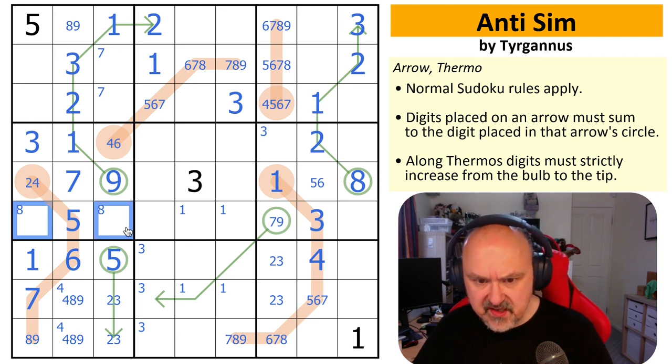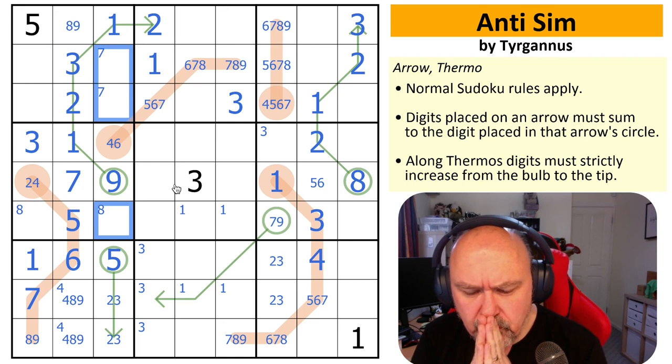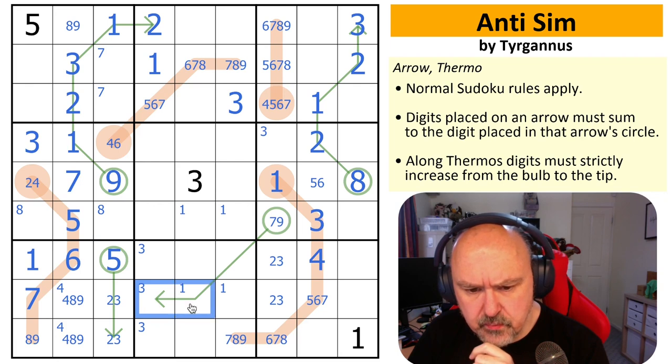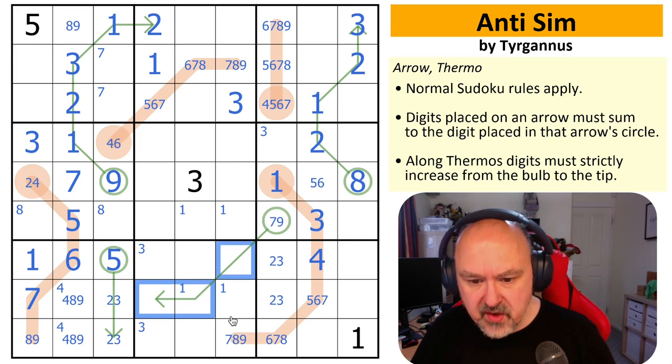In here I need to put an eight — I'm missing all the even digits. This is also a quad which is four, six, seven, eight. I need to remove two, three, four. I can't put two or three into either of those cells. This cannot be a three, so three is in one of those. I cannot put a three on this arrow, and if I can't put a three on this arrow, this cannot be two, three, four.